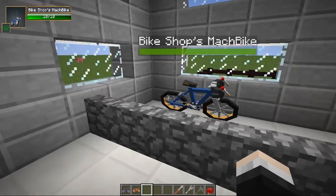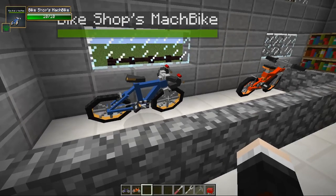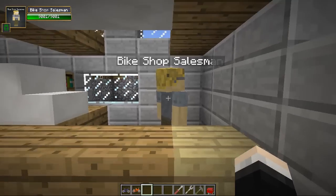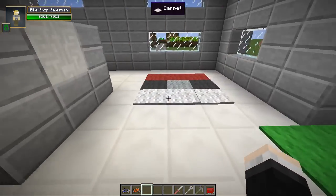I really like the models on these — a really good job is done on them. They're quite detailed but still keep in with the normal Minecraft kind of textures. And then we've got this guy, who is the bike shop salesman. How you doing buddy? I'm a customer. Maybe not. We'll talk to him in a second.